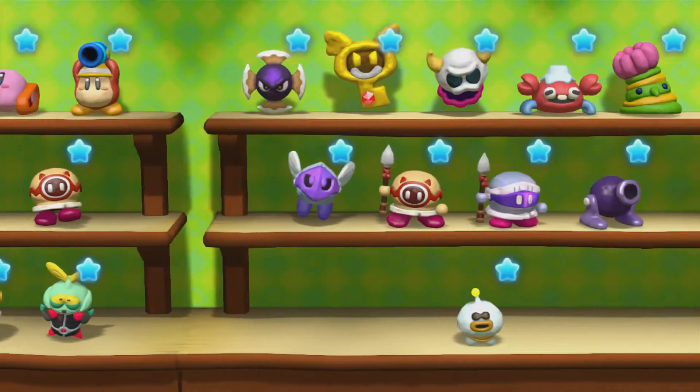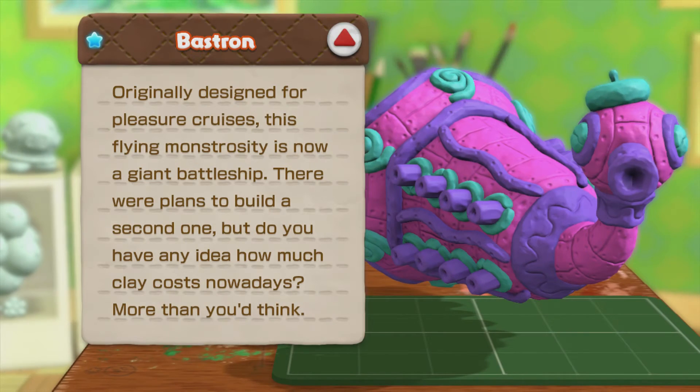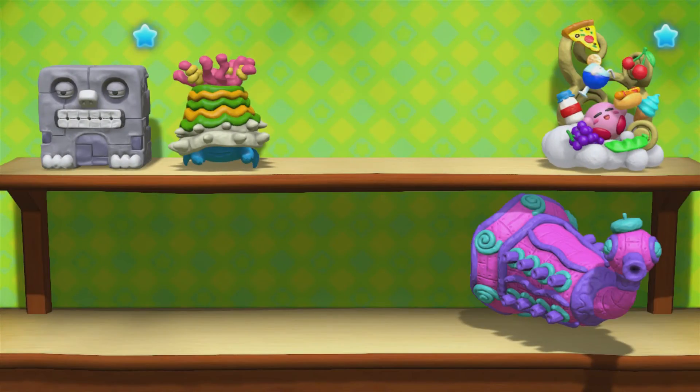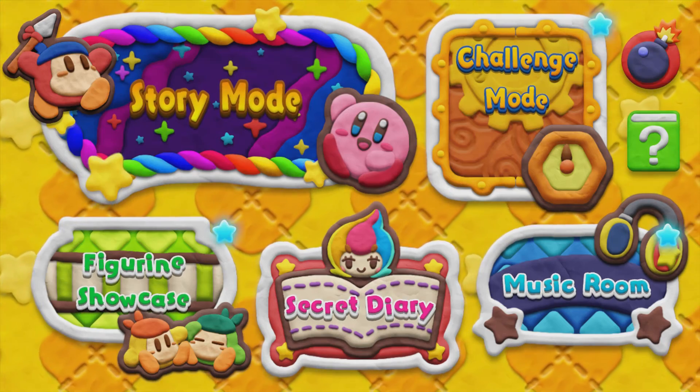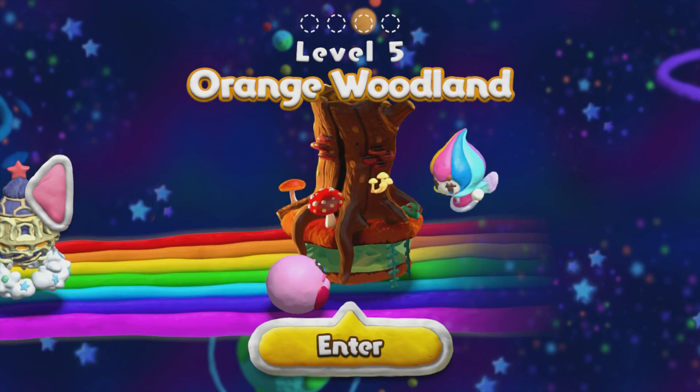Speaking of which, let's actually look at the figurine of Bastron. Here we are - Bastron. 'Originally designed for pleasure cruises, this flying monstrosity is now a giant battleship. There were plans to build a second one, but do you have any idea how much clay costs nowadays? More than you think.' Well, too bad we destroyed it then - we destroyed our only one I guess. Anyway, that's going to be it for this episode. Next time on Kirby and the Rainbow Curse, we're of course going to be heading over to Level 5, Orange Woodland. See you guys then.